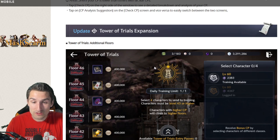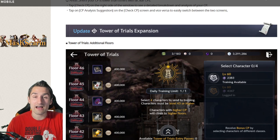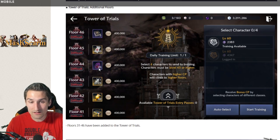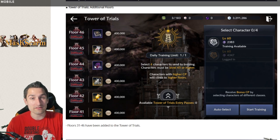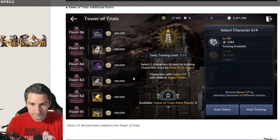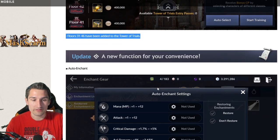Update: Tower of Trials expansion. Fantastic — floor level 46 is the highest floor now, so we're seeing 16 new floors, including at least another 40 boss stamps being introduced at floor 45. That is massive to be getting every single day — you want to stay on top of that. Floors 31 to 46 have been added.